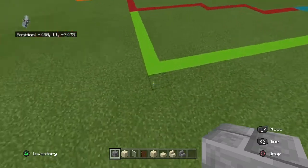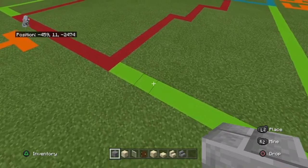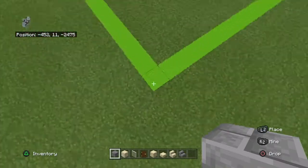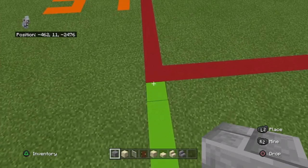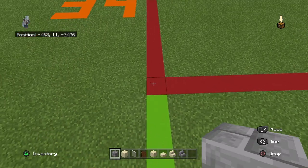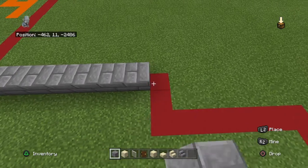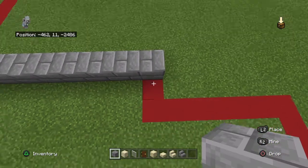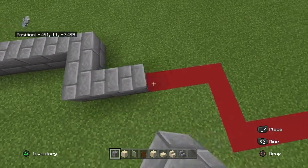Starting with the front left corner of your 58 by 34 grid — if you've made it already — you want to count backwards by 11. Going right, you want to place 11 stone bricks. Then bring forwards two, right by six.